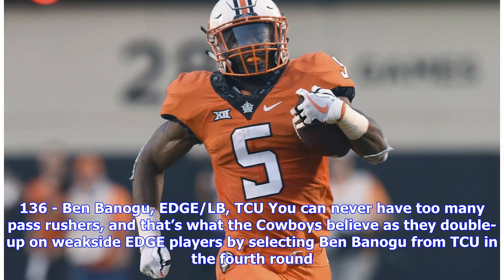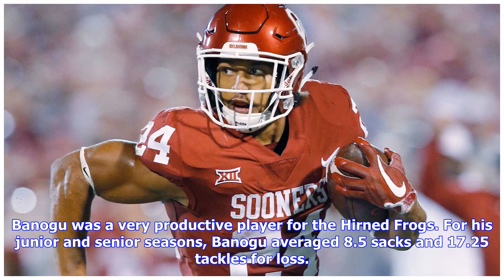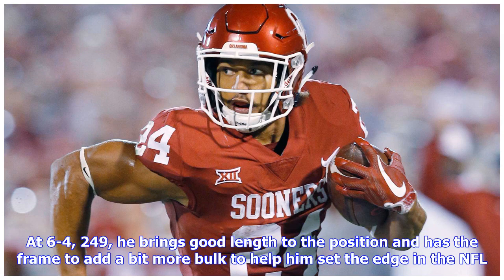You can never have too many pass rushers, and the Cowboys double up on weak-side edge players by selecting Ben Banogu from TCU at pick 136. Banogu was a very productive player for the Horned Frogs — in his junior and senior seasons, he averaged 8.5 sacks and 17.25 tackles for loss. At 6-4, 249 pounds, he brings good length to the position and has the frame to add bulk to help him set the edge in the NFL.